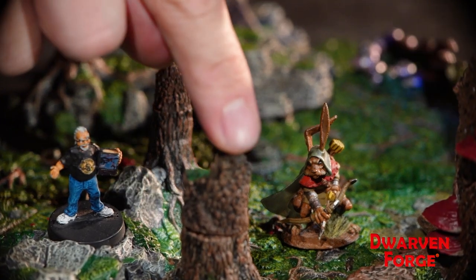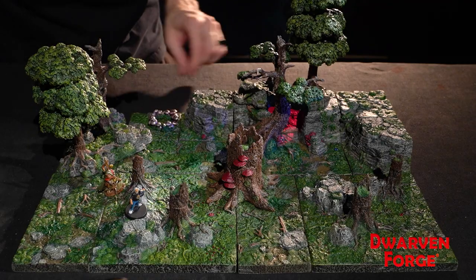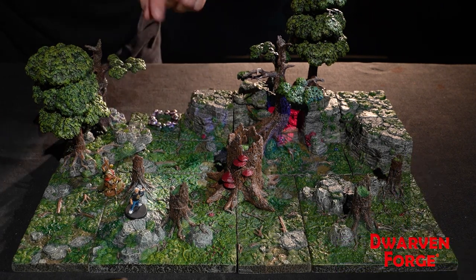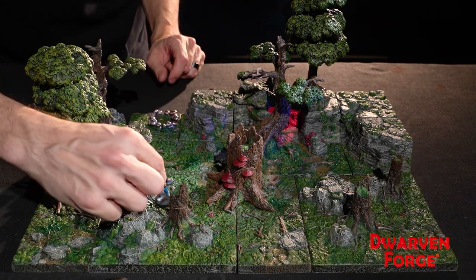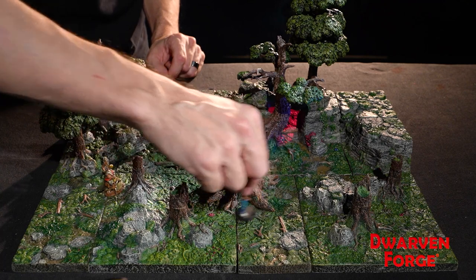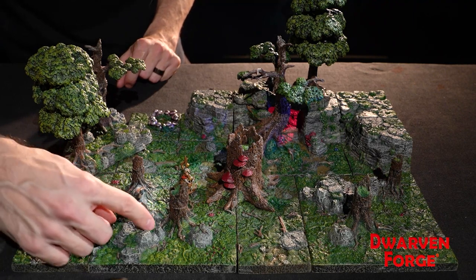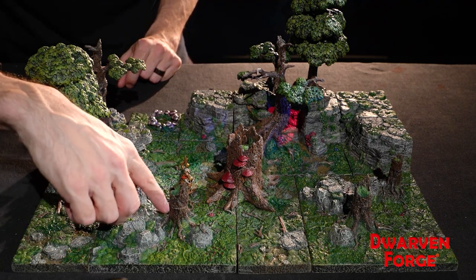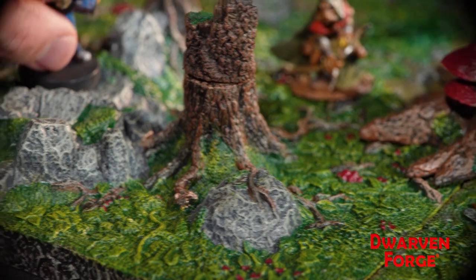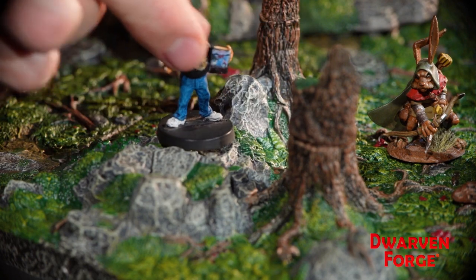At some point, the heroes will be ambushed by blights — perhaps some plants that were staying stationary, trying to look like trees, that uproot and attack. A fun combat will ensue. There's a lot of movement and line of sight blocked by stumps, creating a dynamic battlefield. There are lots of areas that can be difficult terrain, like these rocks, which make for fantastic difficult terrain with a little elevation change, so lots of opportunities to make the combat dynamic and interesting.